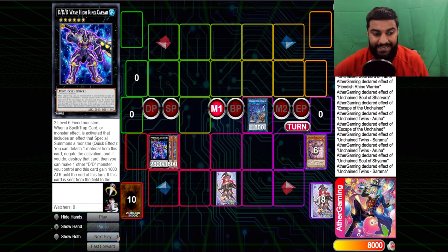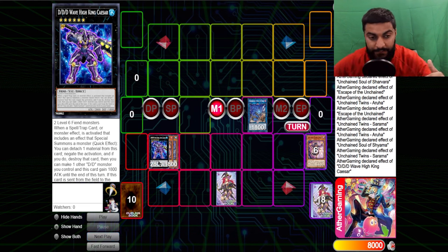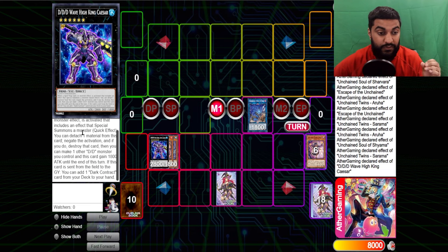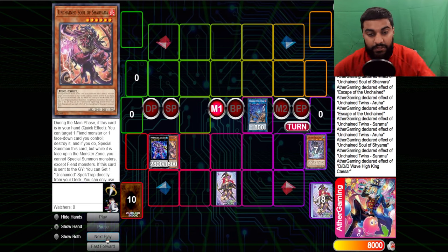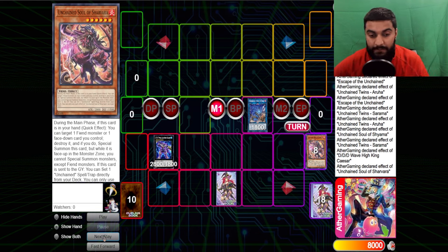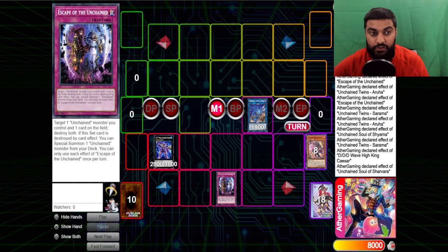We go into Wave High King Caesar. This is our end board. Wave High King Caesar says: when a spell, trap, or monster effect is activated — including an effect that special summons a monster — detach one material from this card, negate the activation, and if you do, destroy it. Not once per turn. He has two materials so you get one negate, detach, then another negate. Usually you want to attach Sharvaro first just in case you don't need the second negate — then Sharvaro triggers to get another spell/trap on the board. On top of that you still have Escape of the Unchained, which targets one unchained monster you control and one card on the field, and destroys them both.